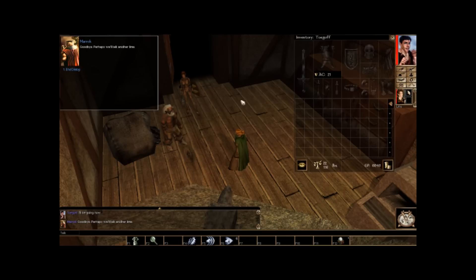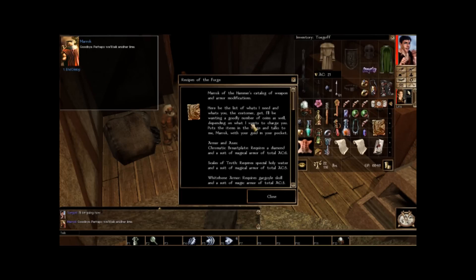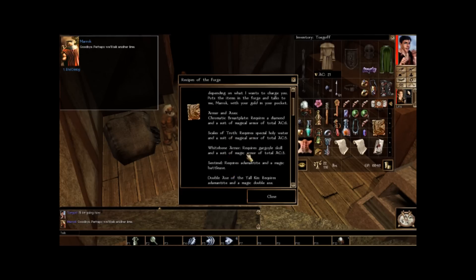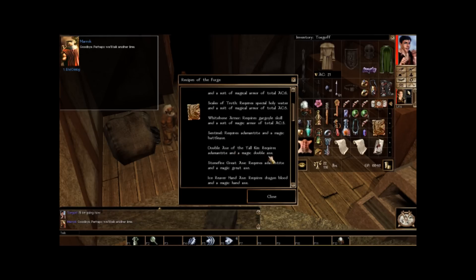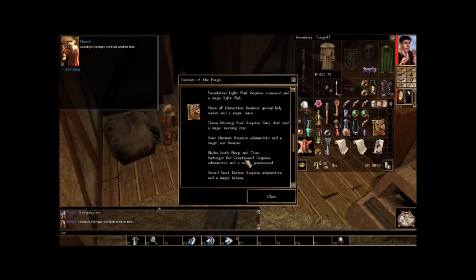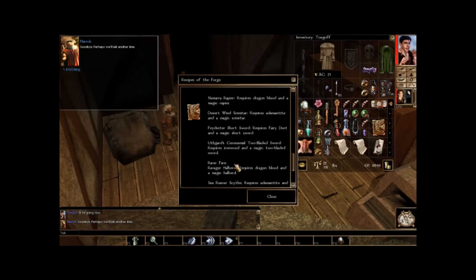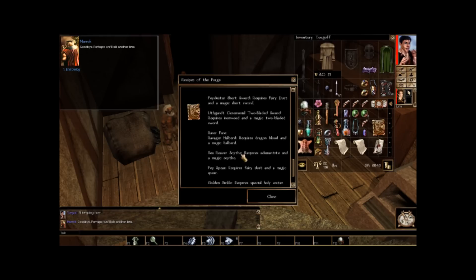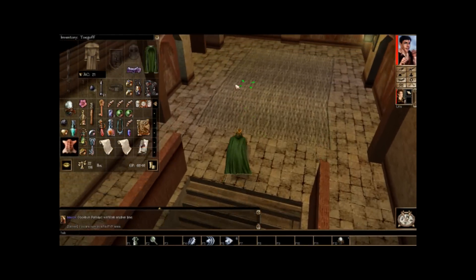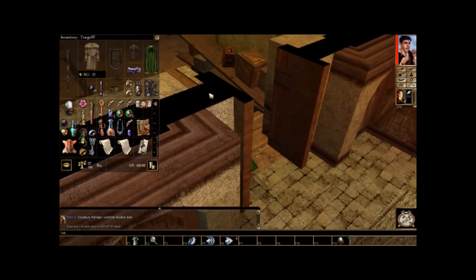Let's see what's in that book. Armor and axes: Chromatic Breastplate, Scales of Truth, White Bone Armor, Sentinel. Double Axe of Tall Kin. Maces and the like. Blades both sharp and true: Fairfair, Halberd, Scythe, Spear, and a Sickle. Nothing really for a monk — that's disappointing. Well, we know where Crafty Bits is at least.